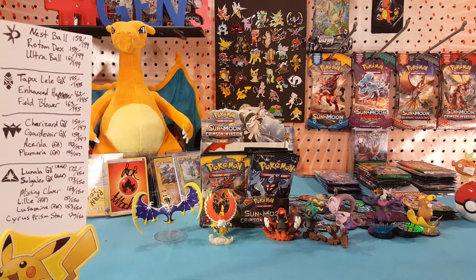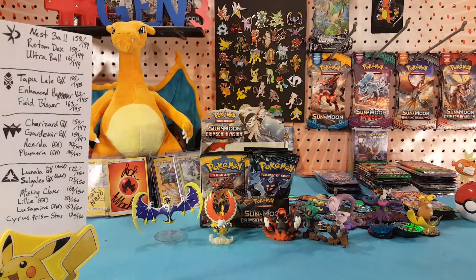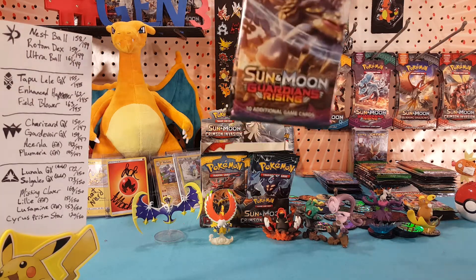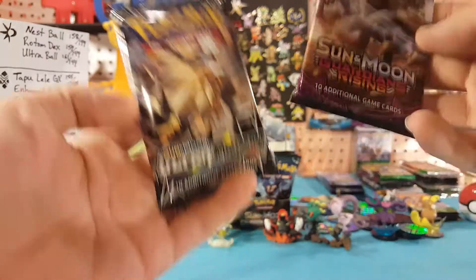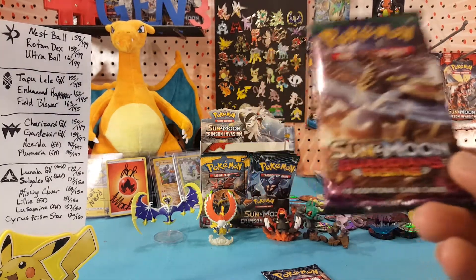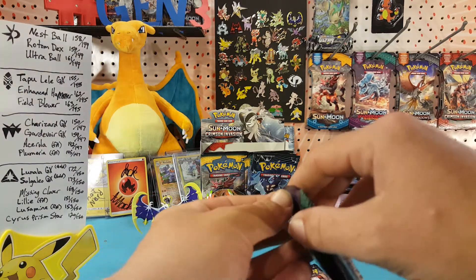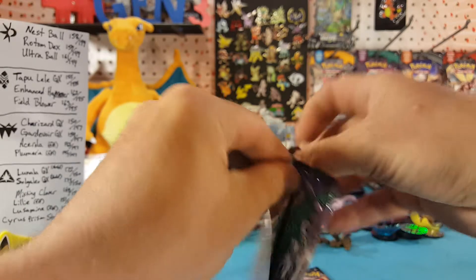What's up guys, I'm Matt and today I'm gonna pull another pack out of the random booster box. Let's get that lucky hat on and I'm going to grab this Ultra Prism in the back, and I guess I'm grabbing a Guardians Rising along with it. A little bit sticky on that pack. All right, so Ultra Prism and Guardians Rising — I'll start with the Guardians Rising, looking for that rainbow hyper rare Tapu Lele GX, or the hyper rare Enhanced Hammer, or Field Blower. Let's see if any one of those three are in this pack today.